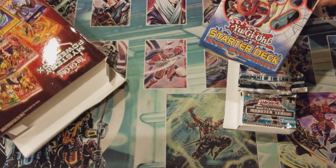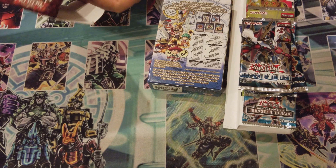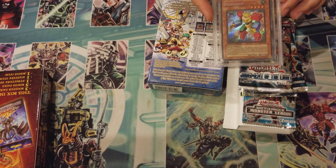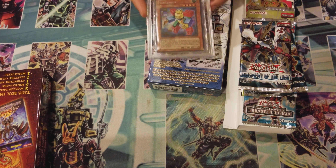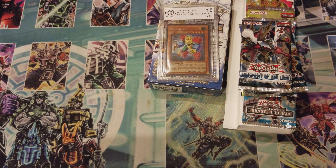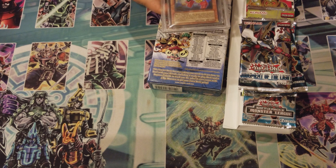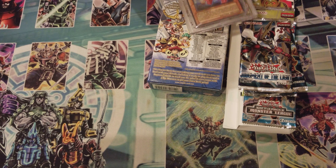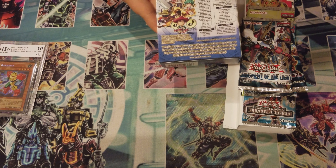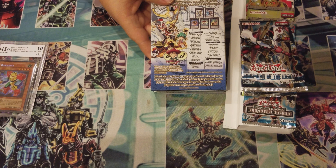Then the structure deck — oh my god, Structure Deck XYZ Symphony. It's got Utopianist, that's cool. Oh wait — I got a Block Man. I was like, did I actually get something of value? Nope, nothing. The box is empty. I mean, it's not even worth it because it's only a Block Man. Out of this deck you get MST, Call of the Haunted, and other than that, pretty much nothing. The XYZs are mainly it.